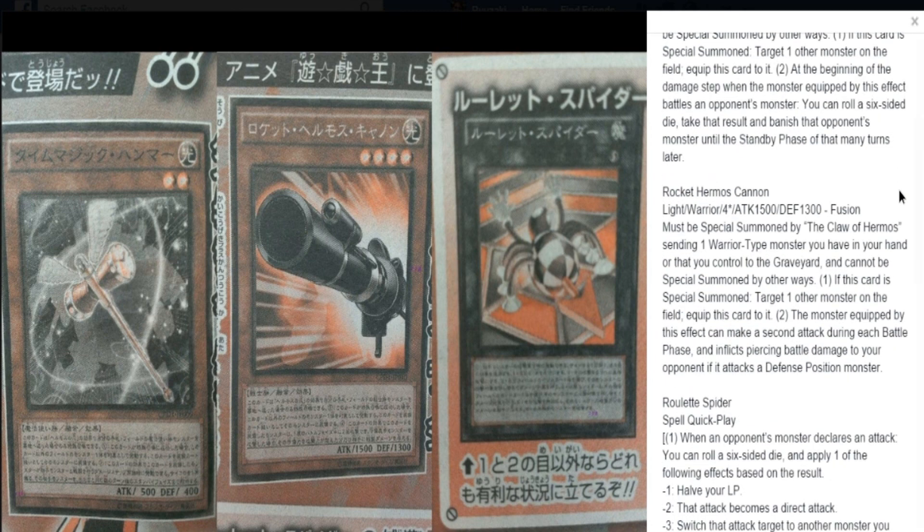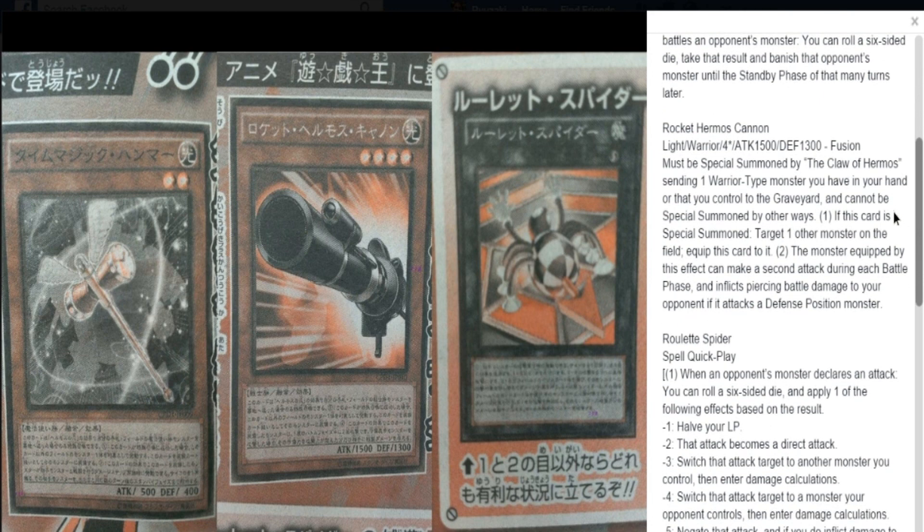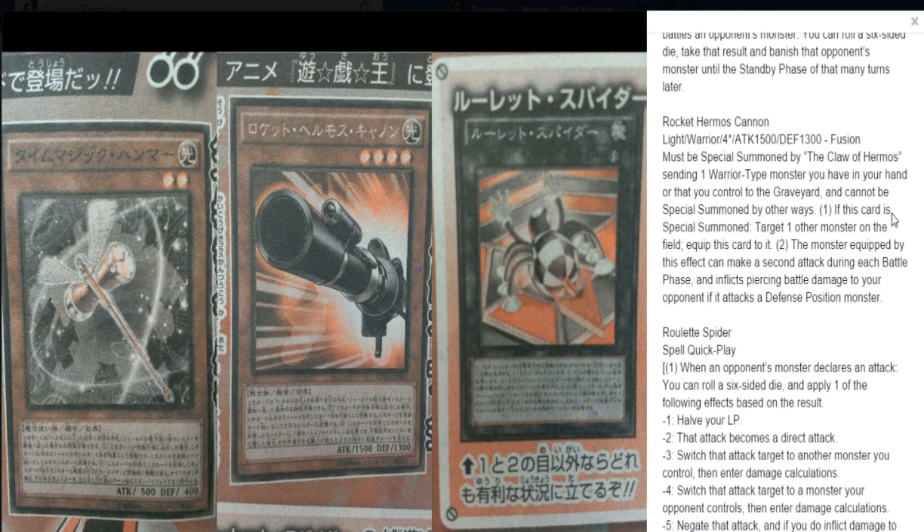And then we have the Cannon, which is the Rocket Hermos — I can't even pronounce it, it's like 6:50 in the morning. We have the Giant Cannon, which is Claw of Hermos and one warrior. If this card is special summoned, you can target one of the monsters on the field and equip this to it. The monster equipped by this effect can make a second attack during your battle phase, and deal piercing damage to your opponent if it attacks a defense-position monster. So pretty much your monster turns into BLS — it's pretty nice.